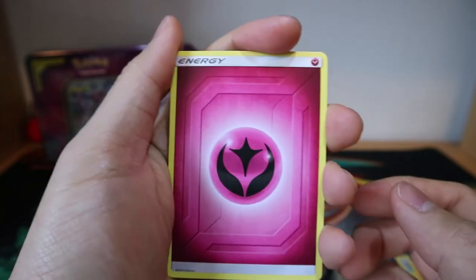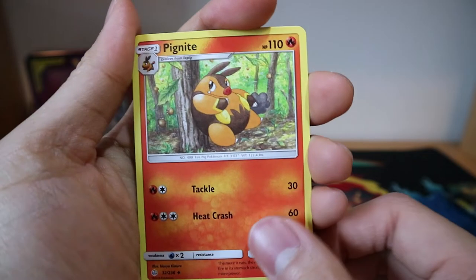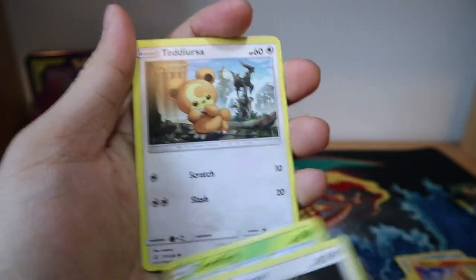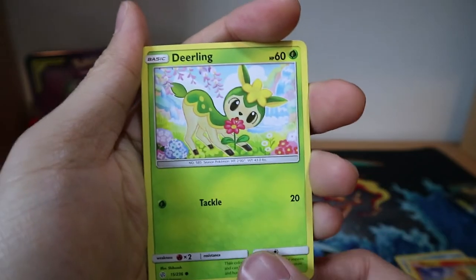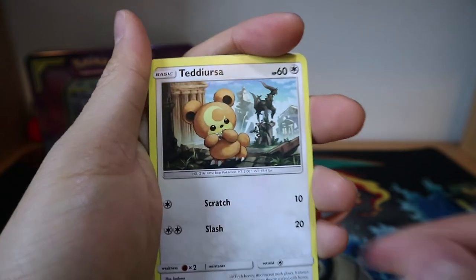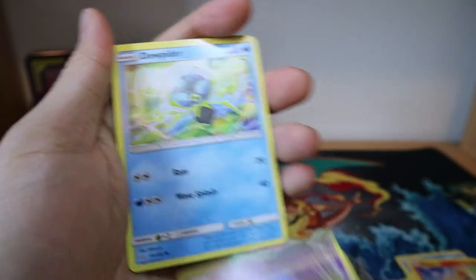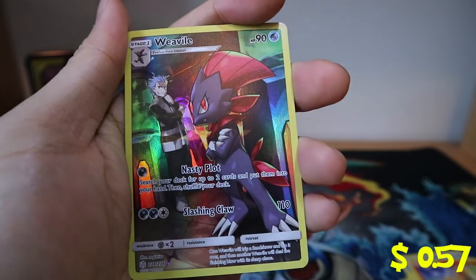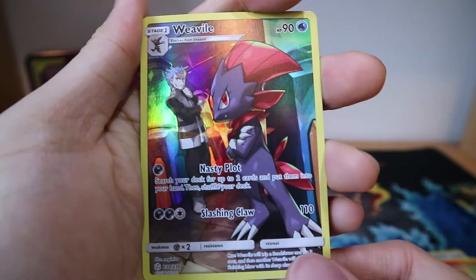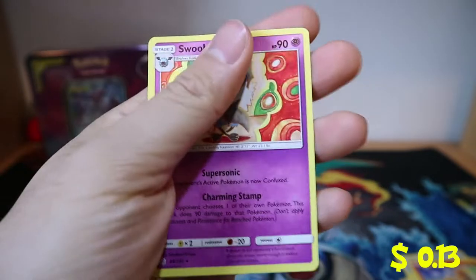Here we go. A Fairy Energy, a Clefairy, a Pignite, a Zangoose, a Deerling — I love this Pokémon because it changes with the season. I always like those Pokémon with multiple forms because you can vary with them. Teddiursa, Gullett, Dewpider, Heliolisk, a Character Card Weavile — that is nice, I love that — and a Swoobat.